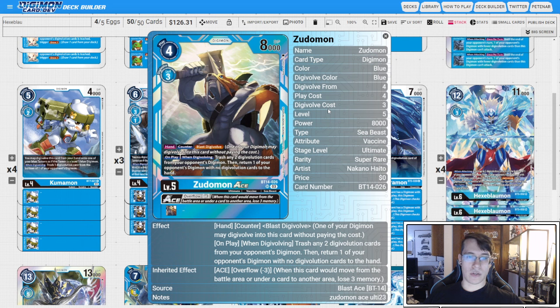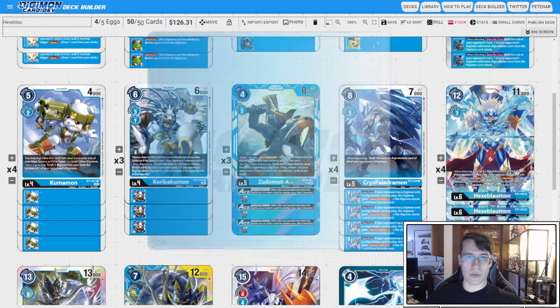We run three copies of Zootomon Ace. When Digivolving and on play, we're going to trash two sources and then return one card with no sources to hand. In a deck where we want to trash sources, this works great either as a two-source trash and hand return, or just to remove two sources from the bottom of a card. So this is just great to have in general.